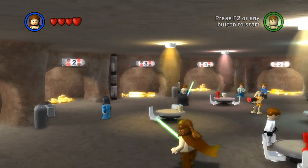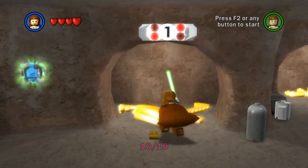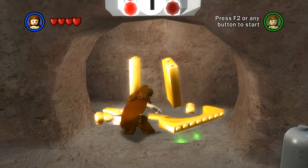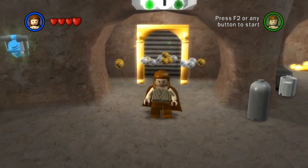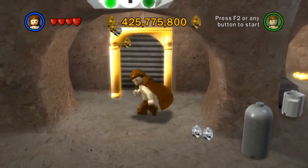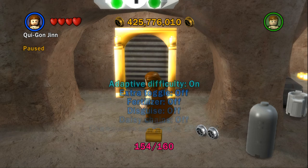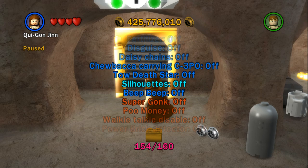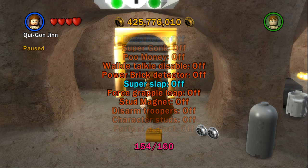I built these before and I guess I didn't remember. Anyway, each one of these we need certain gold bricks to open up, and I don't really know too much about them beyond that. Before we do any of these, I definitely want to go ahead and activate all my extras because I guess I didn't do that before. I just started up the game, so yeah.